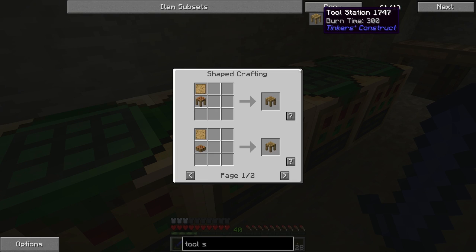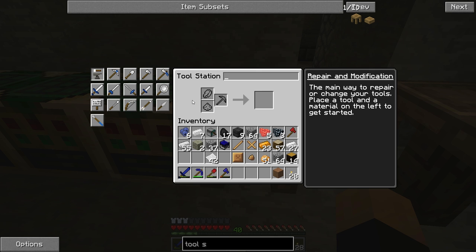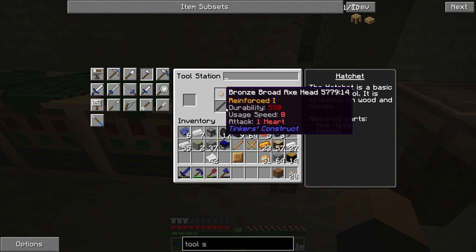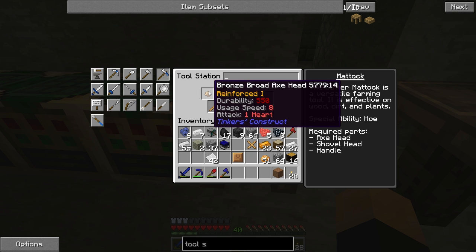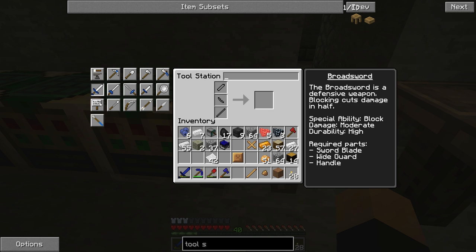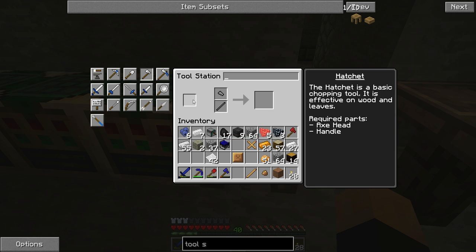Now this is the tool station and we're trying to put together an axe. We have four parts — the head goes here, but I'm not sure where the others go. That's the hatchet, that's the pickaxe. The hatchet is the basic chopping tool, effectively just the axe head and handle.